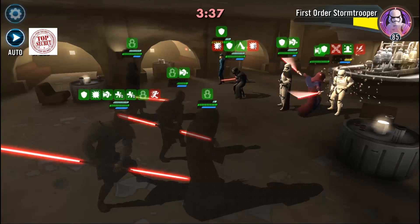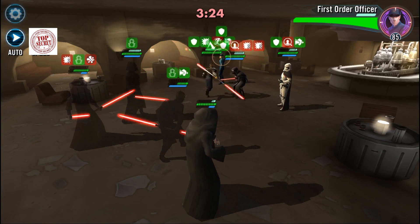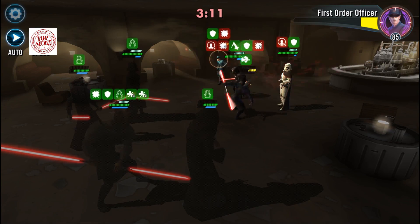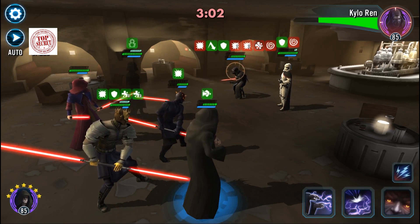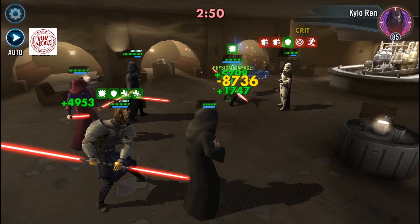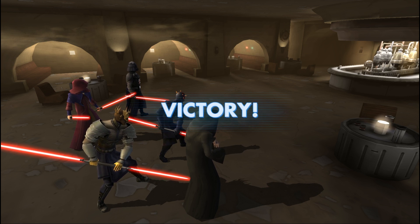Dodge saves — Maul's leadership ability is just so good. Now we focus on the First Order Officer. Once we get Daze on Kylo Ren, we'll go after him — with Daze up, he can no longer use his counter attack Retribution. Both Kylo and the officer are stunned. Lots of negative status effects stacking up. I could have used Overpower for 99,000 damage right there but missed the window — that's all right.